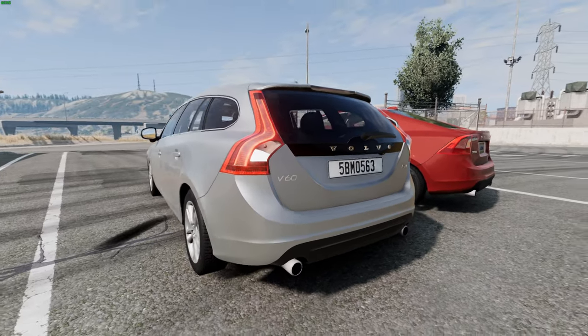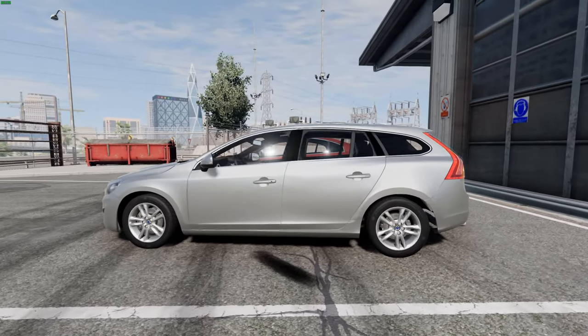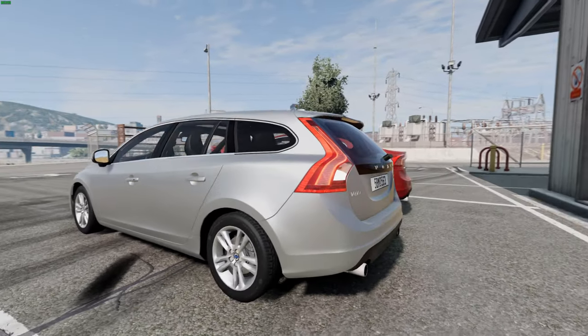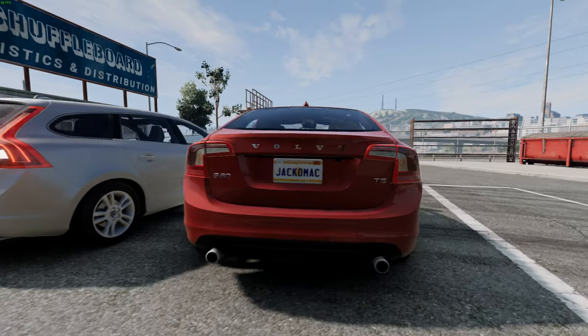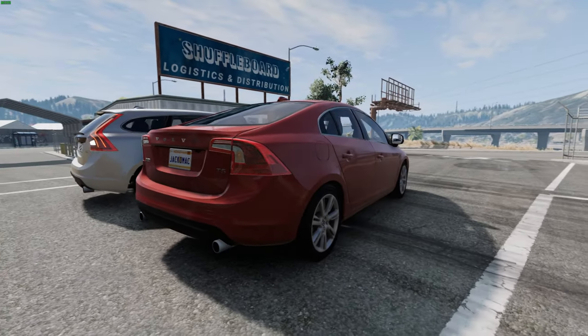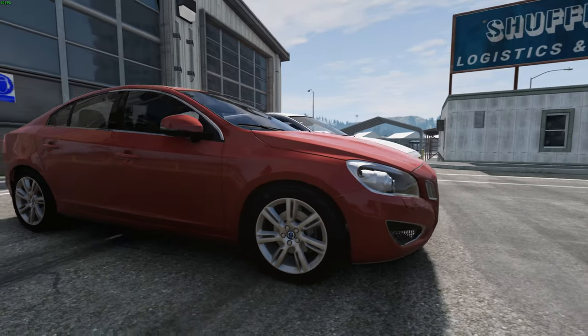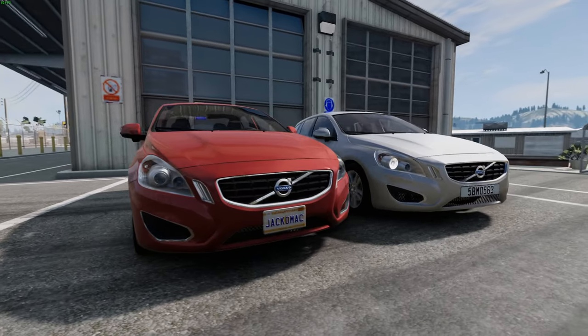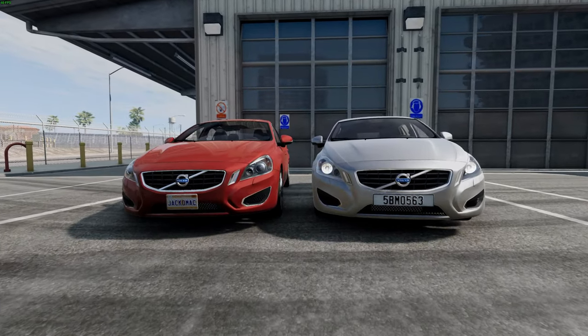We have the sedan on the right, called the S60, and on the left this mod also includes the V60, the wagon variant. There are so many different engine options — this is the D4 with a standard diesel, then the T5, and I believe a lot of these Volvos use straight-five engines. We'll also be checking out the Polestar and the Cross Country variants, which is like a slightly off-road version.